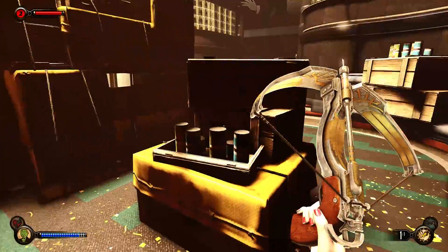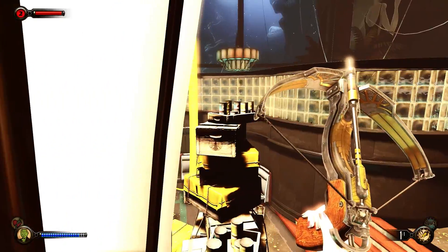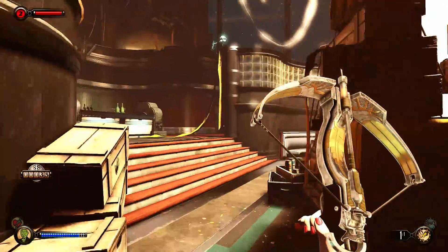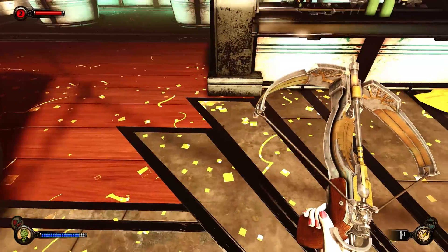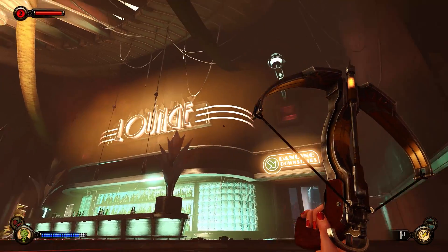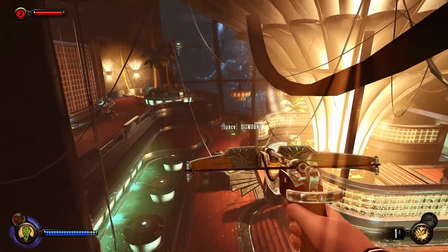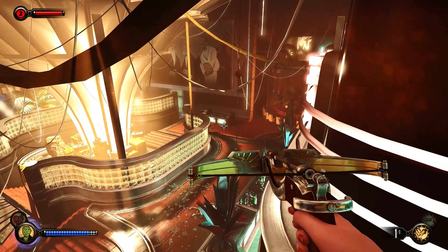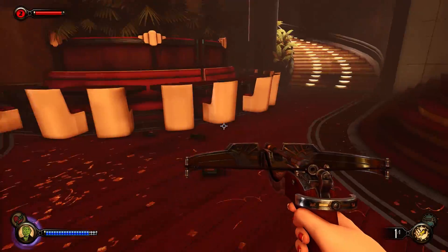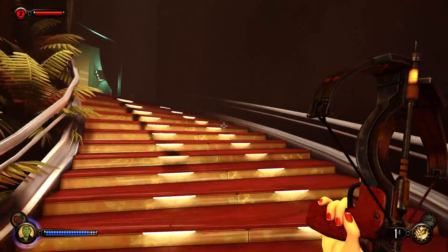Don't think there are any lockpicks right here, unfortunately. So, Elizabeth is pretty competent at stealth and stuff like that, but I still gotta wonder — if she's lost all of her powers, how do you explain this? How do you jump like that? It's supposed to be some magnetized thing on this skyclaw, but give me a break. Magnetism can't do that. There's magic involved.